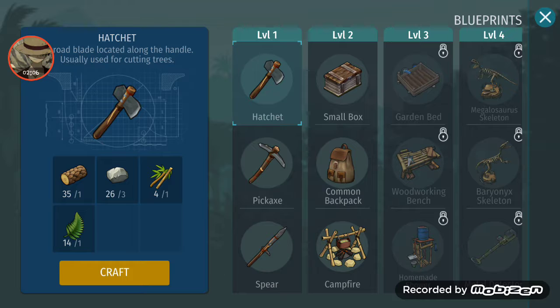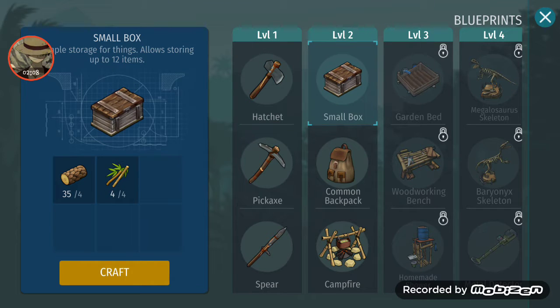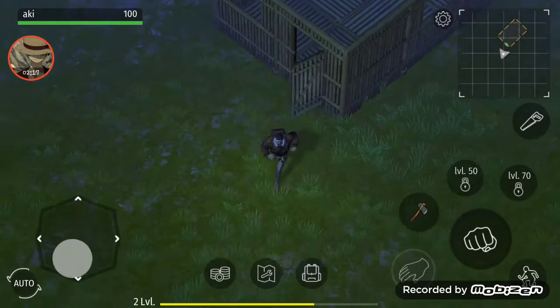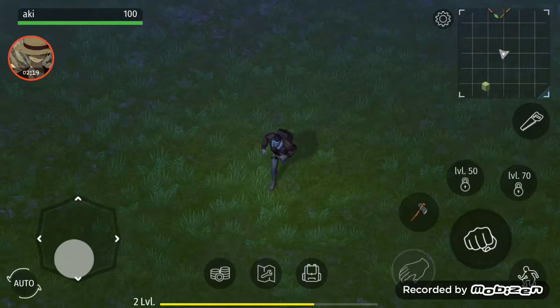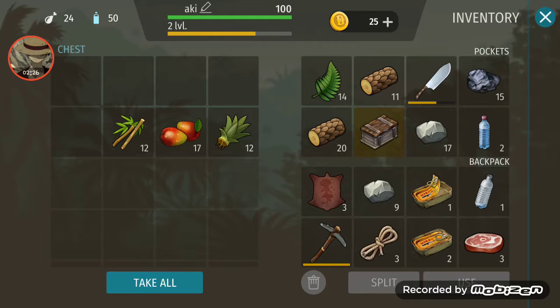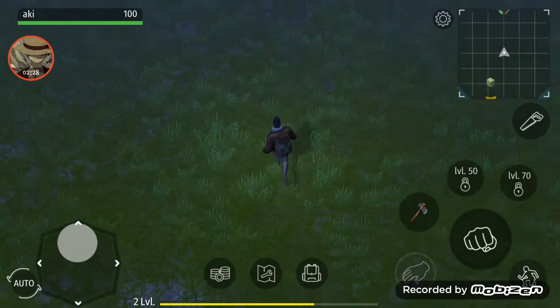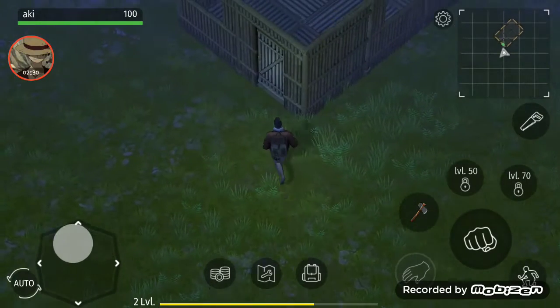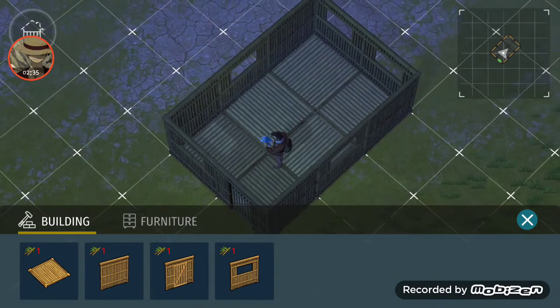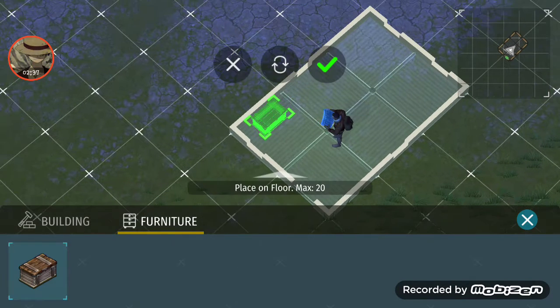Where is the crafting stuff? Okay, let's grab a small box for now. I don't have bamboo shoes — bamboo sticks. Oh wow, over there. Let's put it right here and build this furniture.